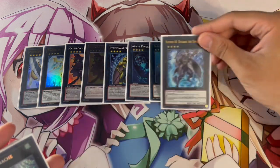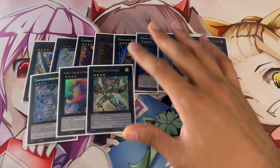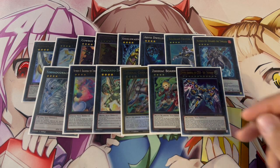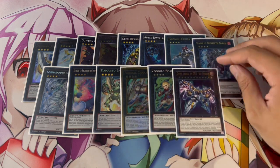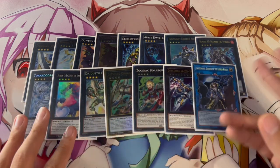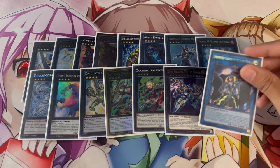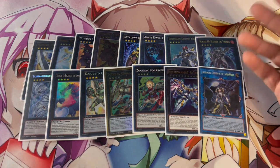The rest of the rank-four toolbox includes Roach, Dweller, Evilswarm, Digvorzhak, Tornado Dragon, Baguska, and Daigusto Emeral — all situational depending on the matchup. There's also a Zeus package: Chakanine, Vortex, and Zeus. When you don't think you can OTK — say you break a board but can't finish — you end on Zeus so your opponent can't remake their board. Finally, one Underworld Goddess: since Yosenju can spam four monsters on the board, being able to out a Towers-like monster with Underworld Goddess is powerful. That's the only Link monster.